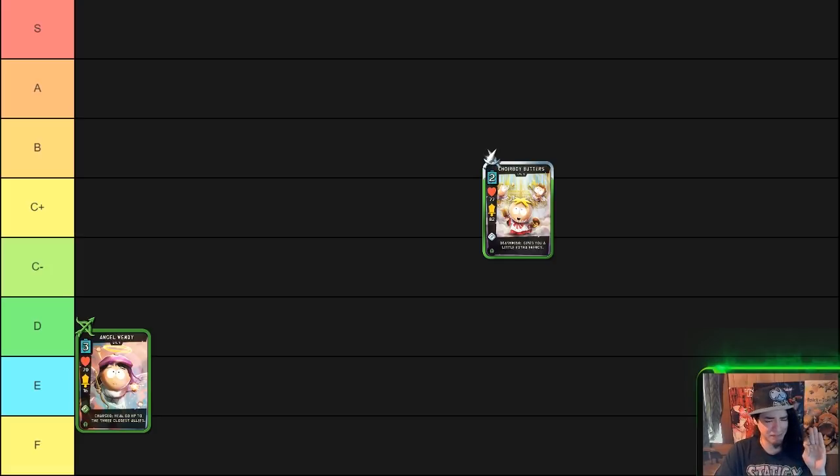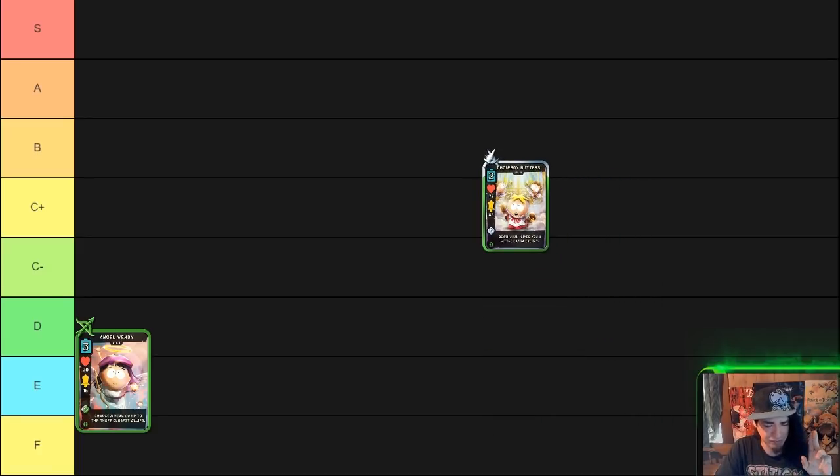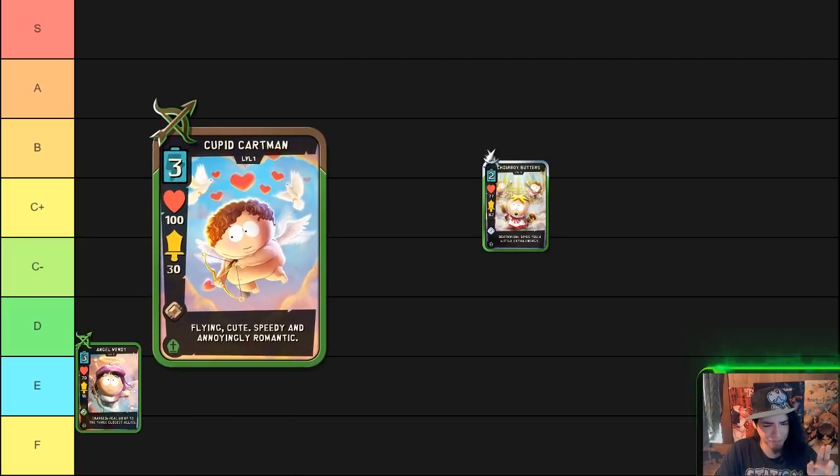Next on the list we have Choir Boy Butters, which we have at the C+ category. This assassin is an epic class two-cost unit. His death wish gives you just a little bit of extra energy — not a really battle-changing effect. Over the course of the whole game you could add up to maybe one whole extra energy potentially. He has very good attack and very good health, and for an assassin, he's one of the best, able to kill level six Doggies in one shot if he is level five. He's only ranked C+ because there is one better assassin than him.